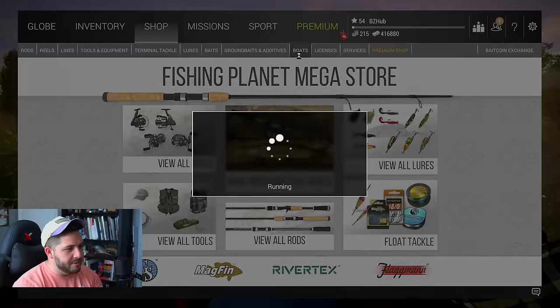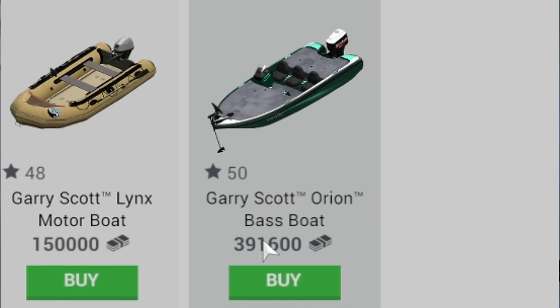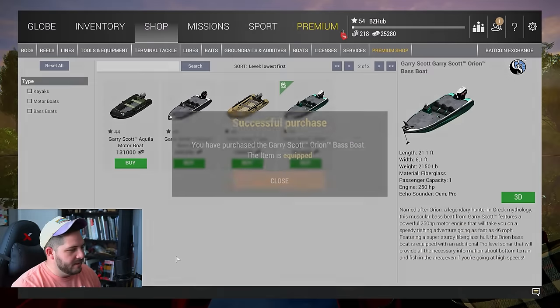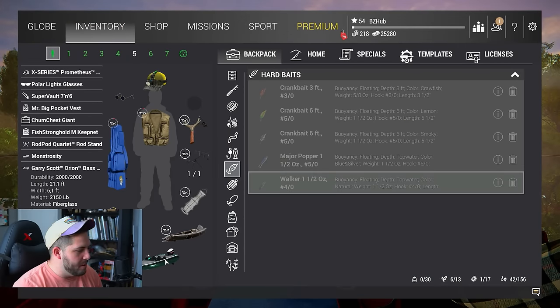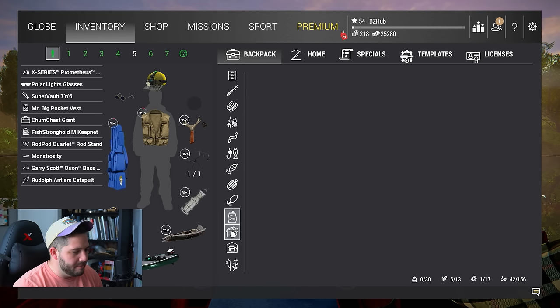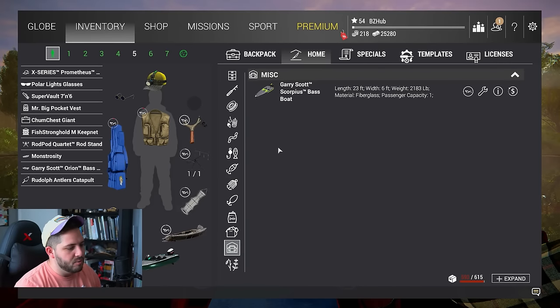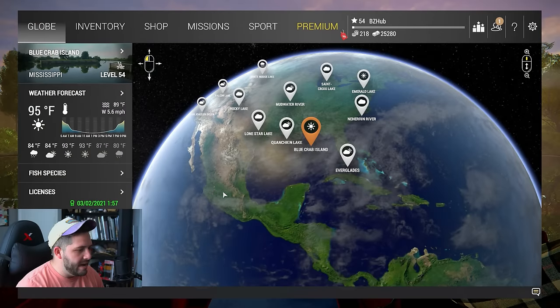I need to head over to the shop and go straight to the boats. This Gary Scott Orion Bass Boat at 391,000 is now mine — cash bag! We spent a certain amount of credits per day and look at that X-Series float we just got as well. We also have the Gary Scott Scorpius Bass Boat from the bass boat explorer pack, but we're not using it. We also have the Frankenfish monstrosity kayak from the Halloween missions.